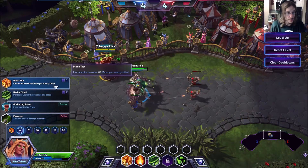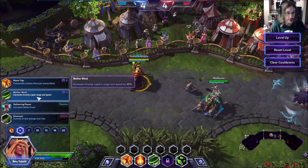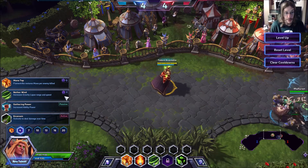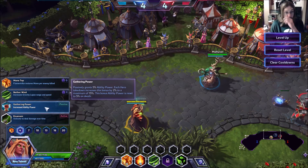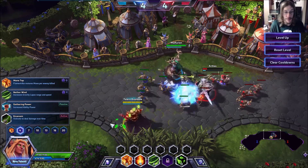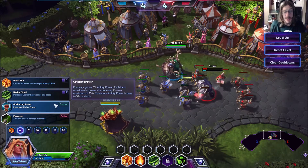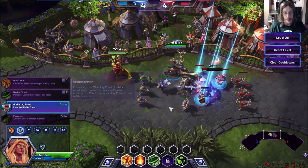At level 4, Flamestrike restores mana per enemy killed. This one increases Gravity Lapse range by 30% in speed. And this one increases your ability power by 5%, and then each hero takedown increases it by 2%, up to a maximum of 15%. If you die, it resets to 5%. We'll go ahead and get that. And then the next one is Venom.